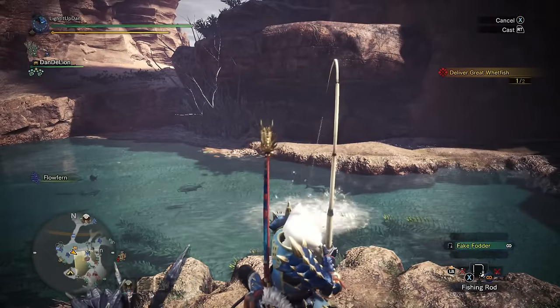Namielle will deal lots of water blight with her attacks, so be cautious of that. Watch your step especially when she's doing her electric attacks, which will explode the pools of water and deal a lot of damage. She's an elder dragon and she brings the pain. Tenderise the parts when you can, stay close to her legs and belly to avoid some of the water cannon beam attacks, go for your part breaks, mounts, and wall bangs when she's not enraged.